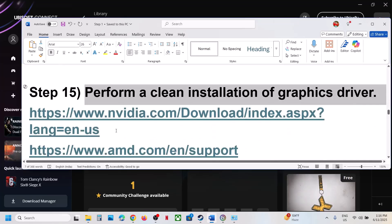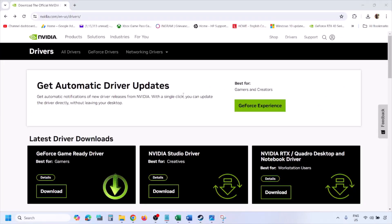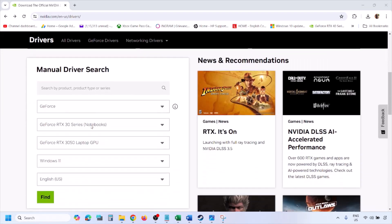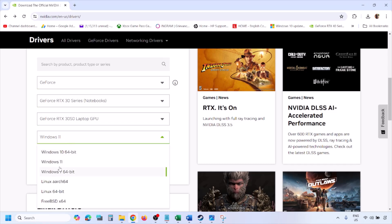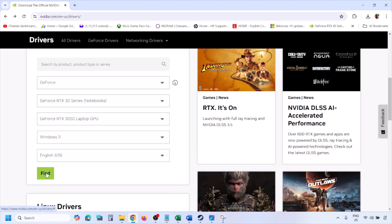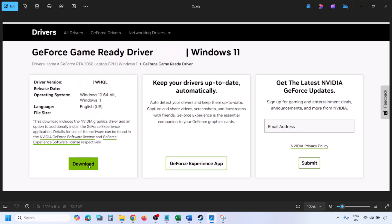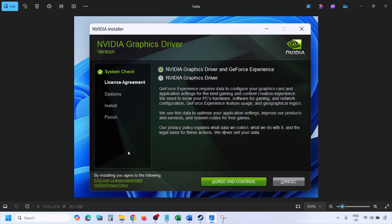If still not working, the next step is to perform a clean installation of your graphics driver. If you have an NVIDIA card go to the NVIDIA website; if AMD go to the AMD website. On the NVIDIA website, select your graphics card from the list, select your operating system — Windows 10 or Windows 11 — then click Find. You will see the latest GeForce Game Ready Driver. Click View, then click Download, and let the download complete.